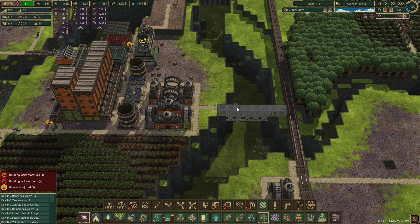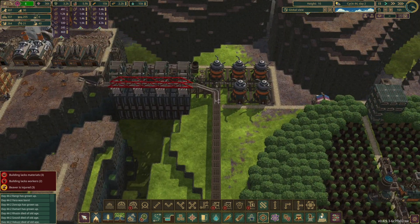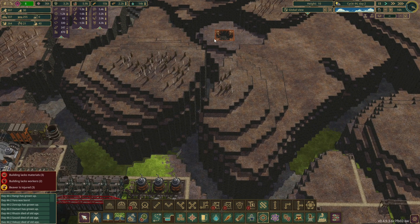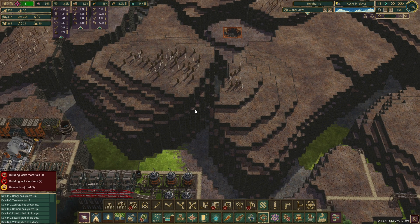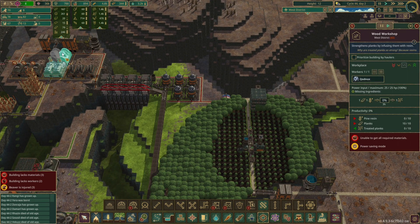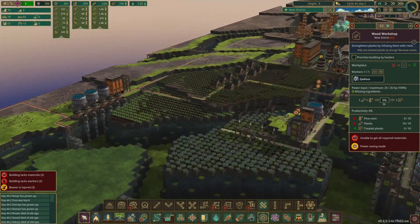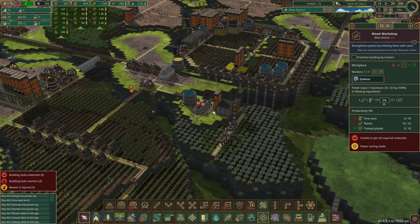I need to build that first so I can then put the explosives in, because if I put the explosives in first and start building, it's going to be even longer to put a bridge. We're not getting any pine resin - we don't have a pine forest! Where can we put a pine forest in?